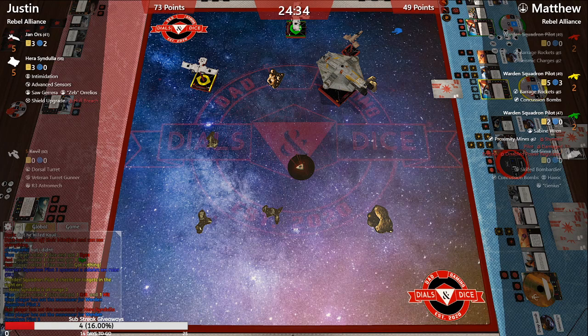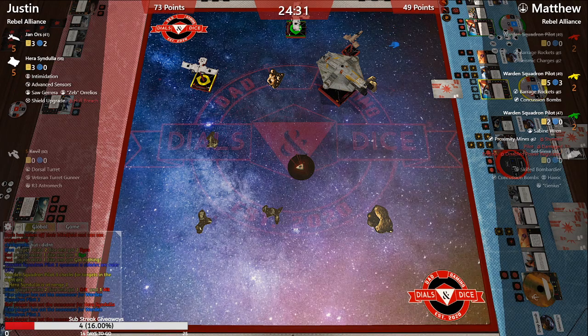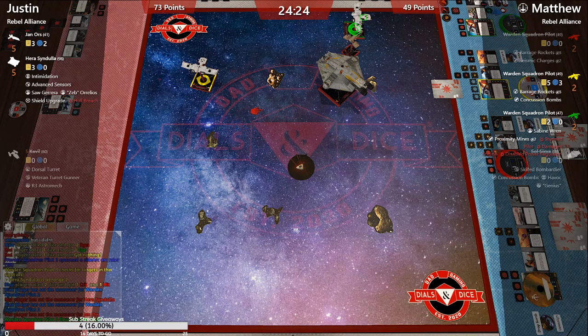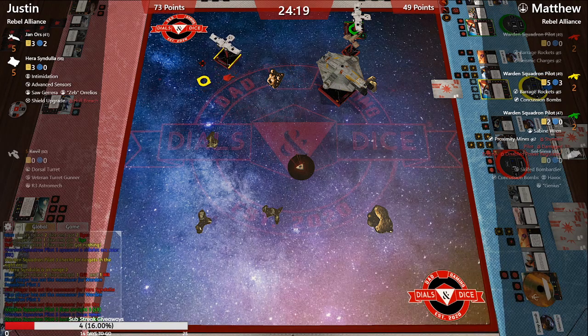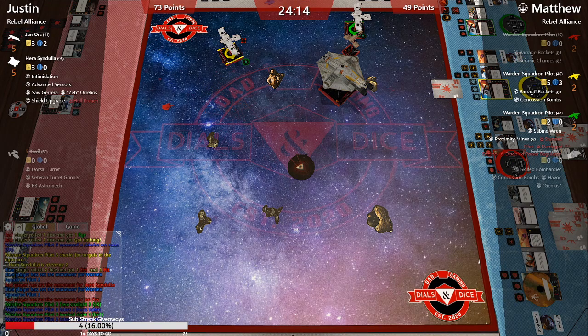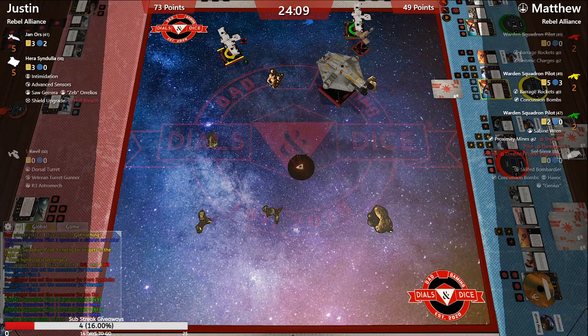Yellow's in a great position for those barrage rockets — he can do like a one-bank and there's no way Hera can bump him. We got a three-straight on Green and the focus, and a one-bank on Yellow with a focus.